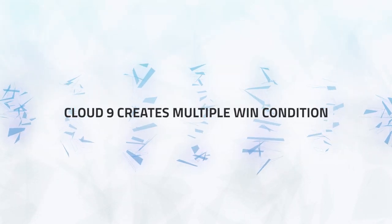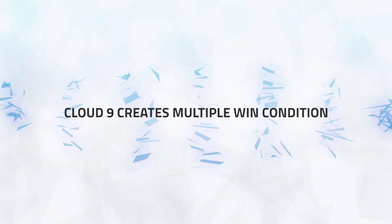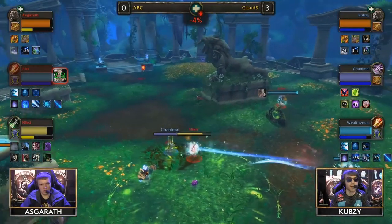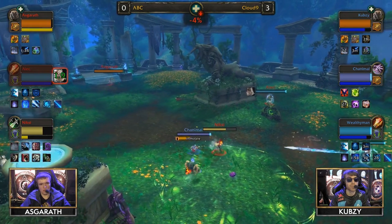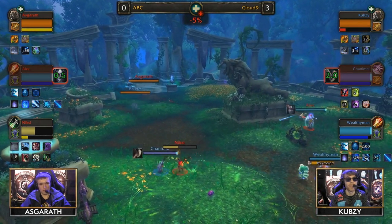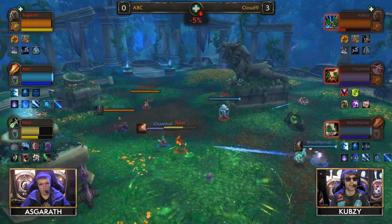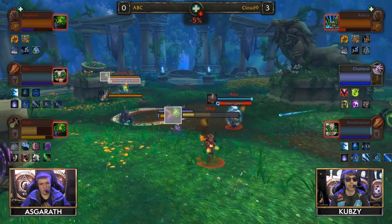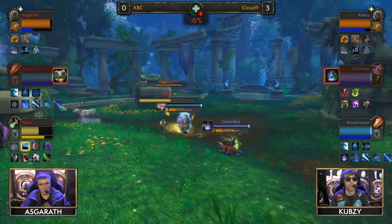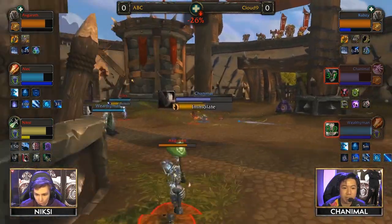Furthermore, what's unique with Cloud9 is that they always create multiple win conditions for themselves. Their first win condition is always mana. They do a fantastic job at not allowing the enemy healer to drink, which in the current meta is a huge deal as games are often decided on mana bars. Just look here when Asgaraf is trying to go for a drink — Chanemals already has his pet on him, but Cubsy the healer runs over to stop it as well. It's plays like this that always allow them to maintain a mana lead.